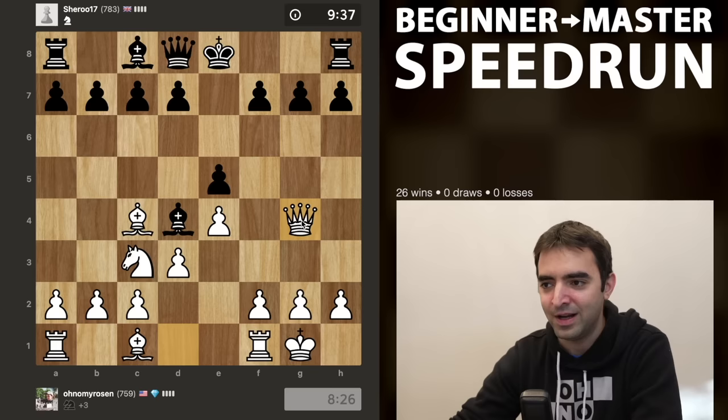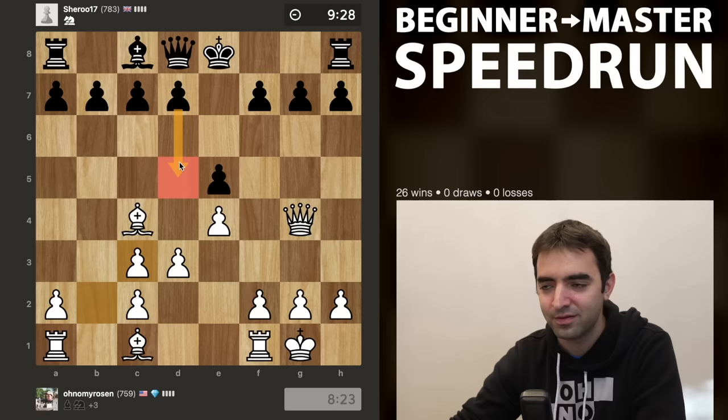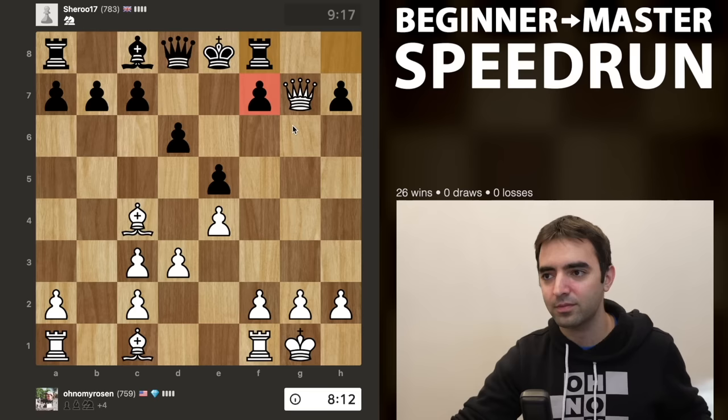This could still get interesting because black has a move here which attempts to win back material - the move d5. But I don't think that will work. We see d6. D5 would have attacked the bishop and the queen, but against both moves I take on g7 hitting the rook. So even if the pawn was on d5 there would be no time to take the bishop. We're going to show no mercy - rooks attacked and the pawn is attacked, so rook f8 is really the only move.